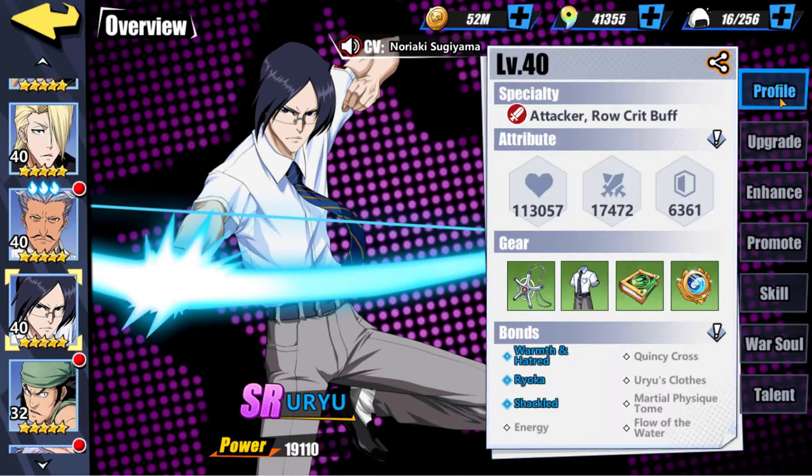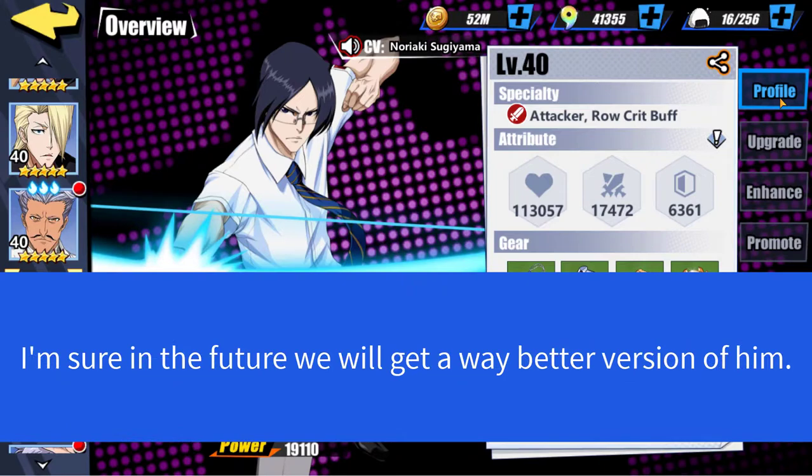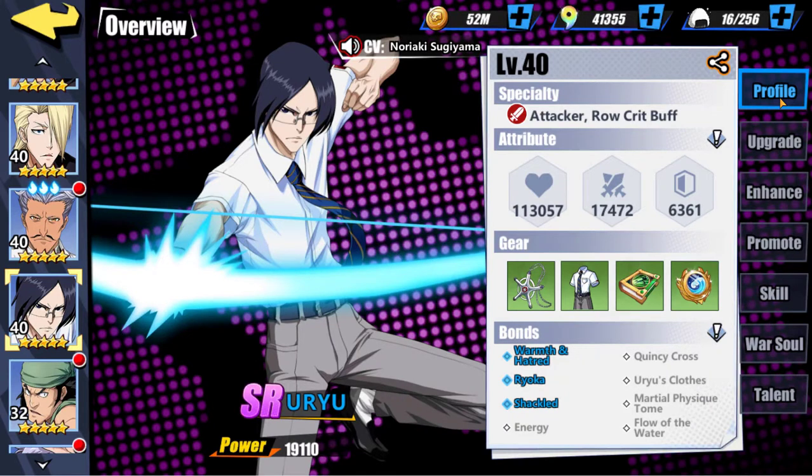That's pretty much Uryu. If you were to use him, just keep him for the extreme challenge. His skills aren't anything amazing — I actually see his passive as more useful than his skill set. His main selling point is being an easily farmable and obtainable unit. Don't forget his wonderful War Soul, which should probably be priority number one for all players. Raise his War Soul up as much as you can first, then come back and finish investing in Uryu — you'll have no regrets. Hope you guys enjoyed it, leave a comment below for the next character review. Peace.